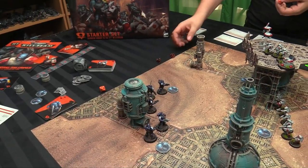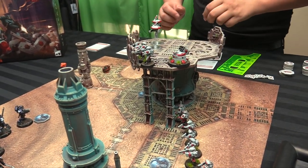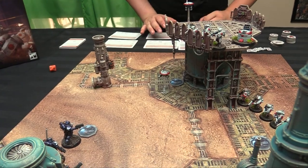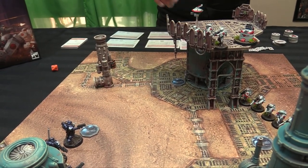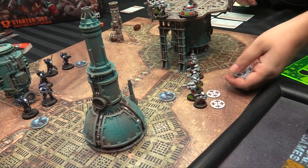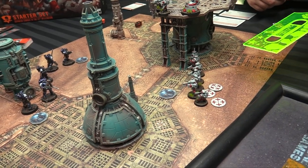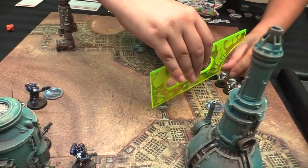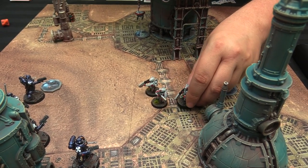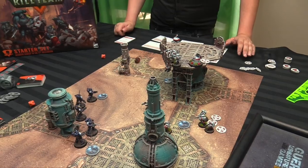Rolling initiative for round one — I got a five, Owen got a six. Owen has one ahead of me so he moves first. His troops advance, advance, advance. He flies with the marker drone — it's heavy, so he decides not to move it and goes to hold the button instead. He readies for the carbines and advances the breachers into shotgun range.